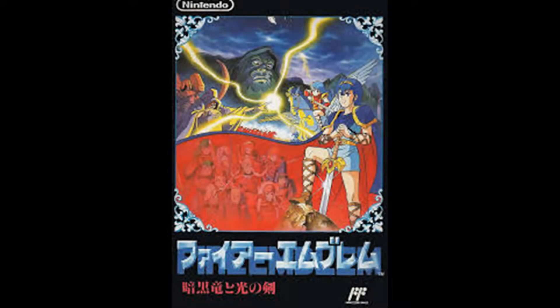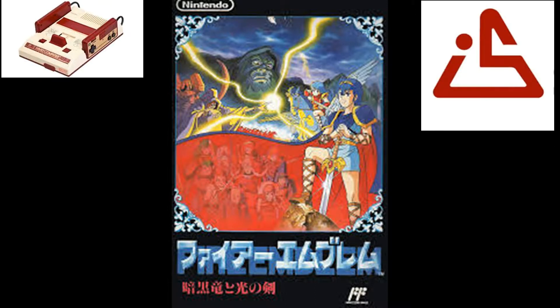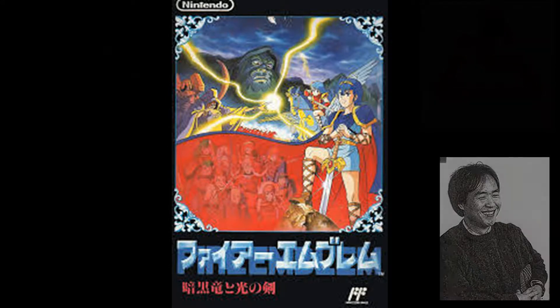So let's get started with Fire Emblem Shadow Dragon and the Blade of Light, which was released in 1990 and is the very first Fire Emblem game ever made, developed for the Famicom by Intelligent Systems, led by Shouzu Kaga, who developed and directed the first five games in the Fire Emblem series. We'll talk more about when he left in a later episode.